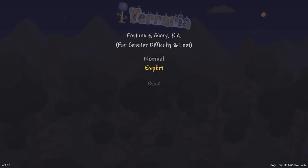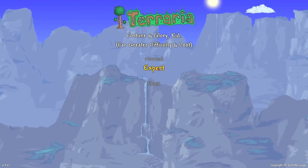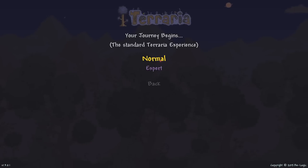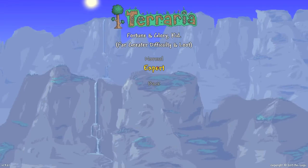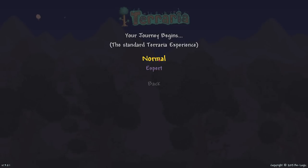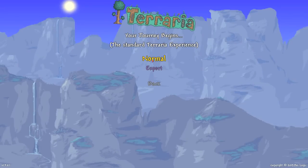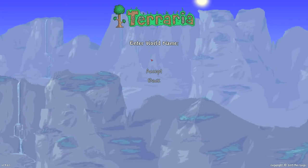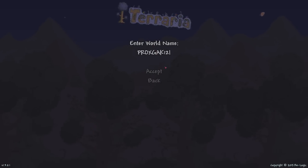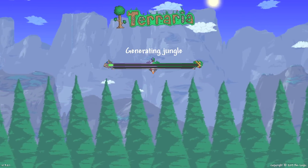Going with normal difficulty. I'm not sure if expert adds extra items or just gives you cooler stuff with greater difficulty and loot. The plan is to play normal for a while; if it gets too easy once geared up, we'll make an expert world as a segue into the second half of the series if it's popular. I'm naming this world Prox Gak 12 — I always use weird names in Terraria. Creating the world now, see you in a minute once we're in game.